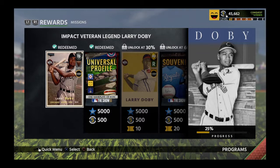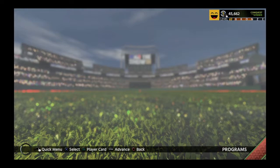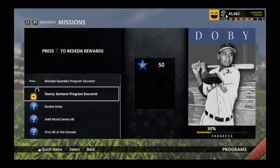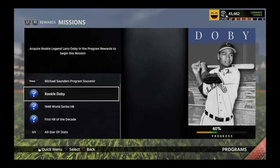We got the next program souvenir. Both the Saunders and the Santana are pretty tricky. The Danny Santana took me forever — you needed two hits, a double, and a run, and that was not easy. For whatever reason this guy just did not hit doubles and I was struggling to get it done. But it's nice to get it done because that puts us to 30%.